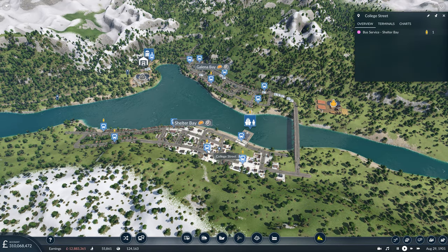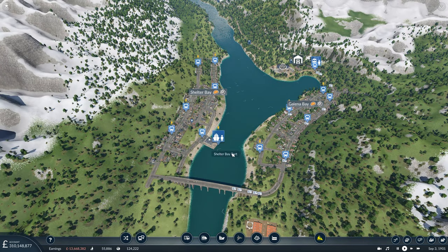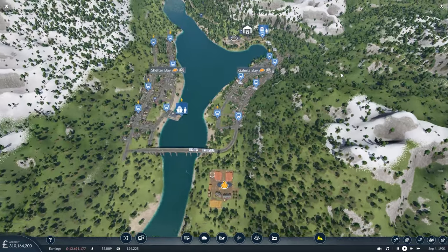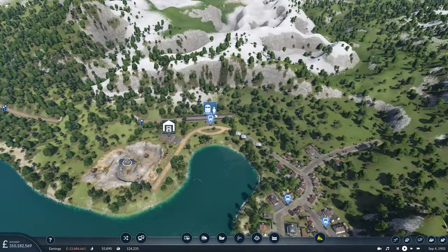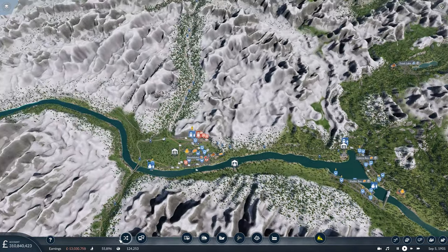As we can see in Shelter Bay, we already have some passenger pickups straight away — heading to the Harbour, heading to 8th Street. So we've got a bit of uptake for the Harbour, which might see quite a few more passengers being produced for our ferry service, which would be great.